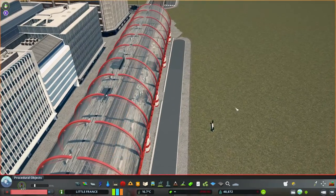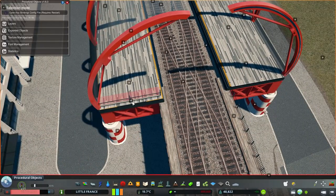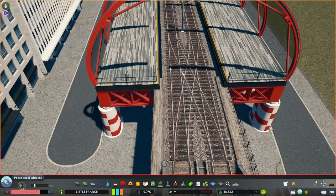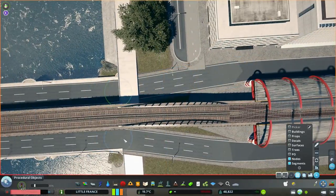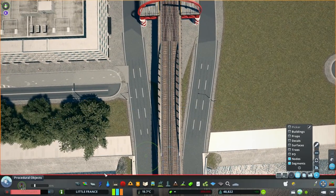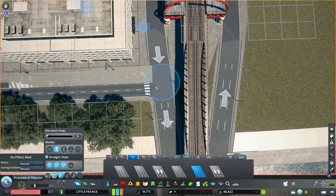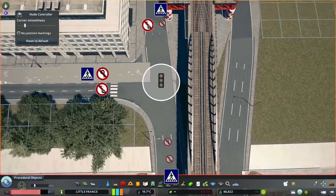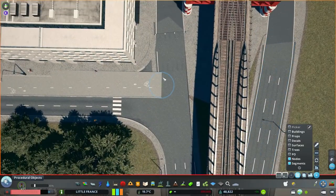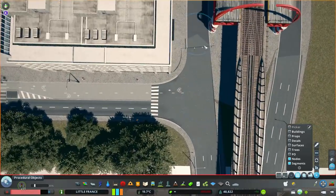That's it for this metro station. I'm going to release it on my Patreon account only, as a procedural object export, in case you want to use it in your city. You can download it from my Patreon right now. Now let's continue with redoing the intersections, because that's my favorite part.